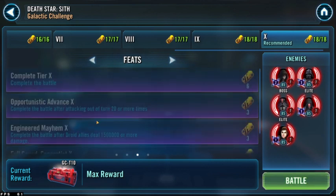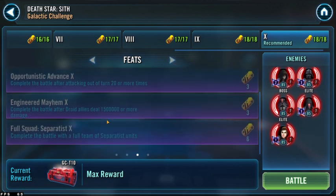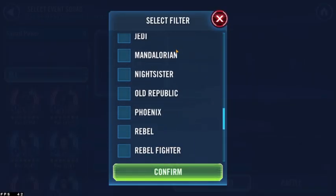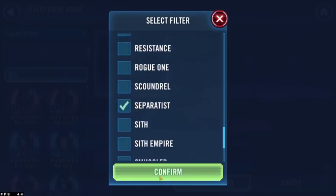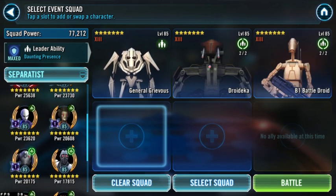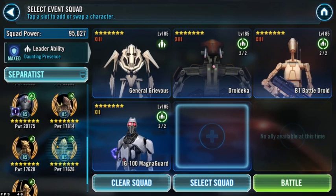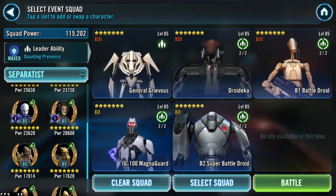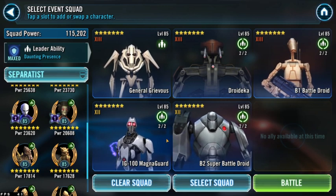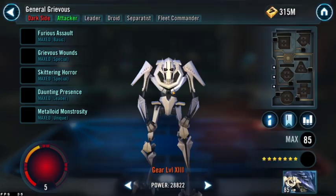For the feats: complete the battle after attacking out of turn 20 times or more, complete the battle after droid allies deal 1.5 million or more damage, and complete the battle with a full team of Separatist units. This is pretty straightforward — you can do a basic General Grievous Separatist lineup: GG, Deka, B1, B2, and Magna. I have relic Grievous, relic Deka, relic B1, gear 12 B2, and even gear 12 Magna.